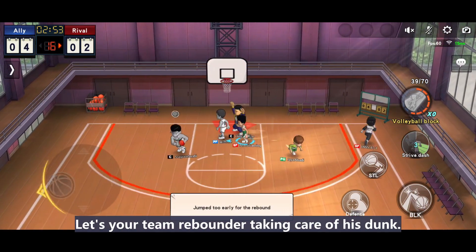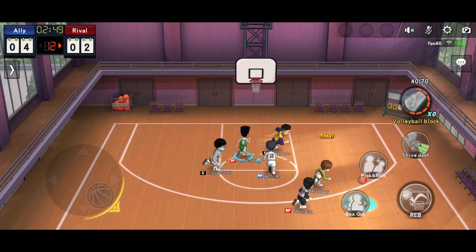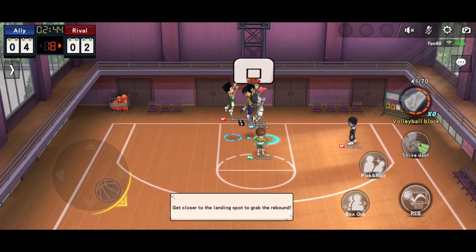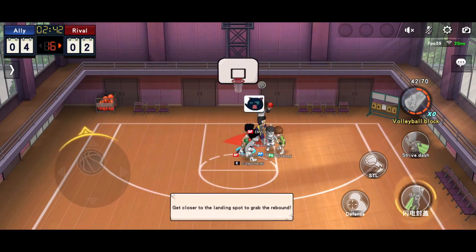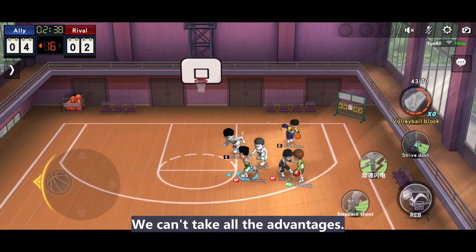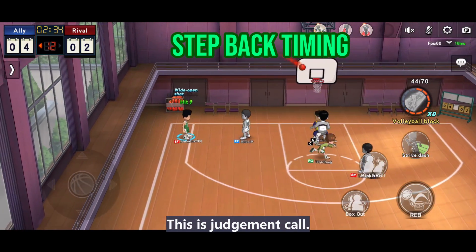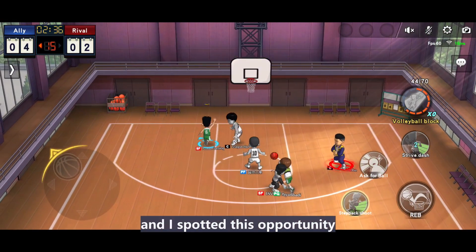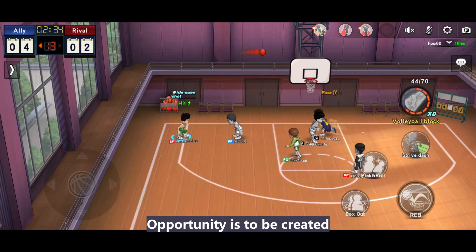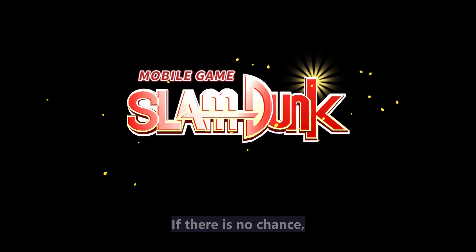Less your team rebounder needs to take care of his dunk, so there shouldn't be much scoring chance for Sakuragi. For sure, 2 rebounders should have a better chance to secure more rebounds than us — we are unable to stop them. One coin has 2 sides; we can't take all the advantage. Another wide open step back — this is a judgment call. Sakuragi is assisting to defend Kenji, and I spotted this opportunity and kept running. Opportunity is to be created; it won't just appear from nowhere. If there is no chance, I will not shoot.